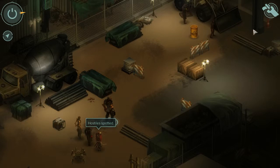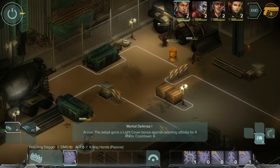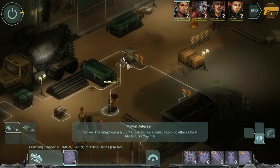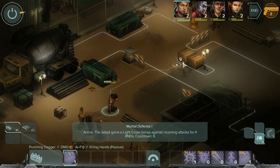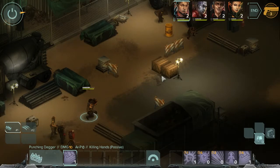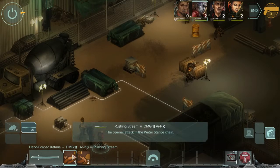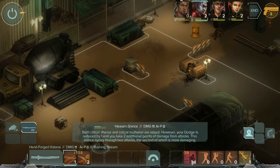Plenty of cover. Hostiles spotted. We are now going to get into the nitty gritty. Let's get behind some cover here - that's just going to give us cover. We'll rush up here. Gaichu, we have the coup de grâce opening attack in water stance with active defense - bolsters defense for five turns, two rounds.